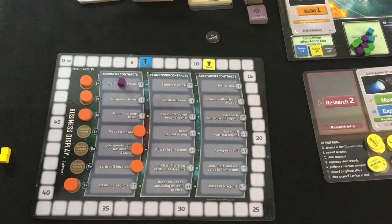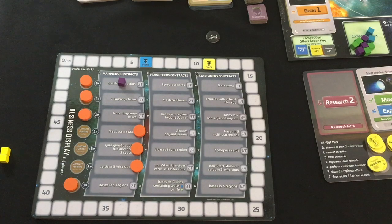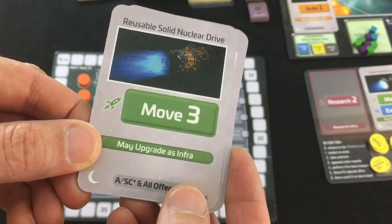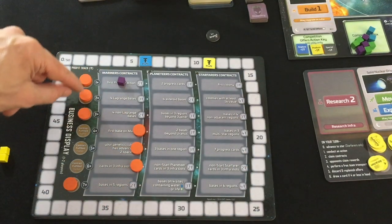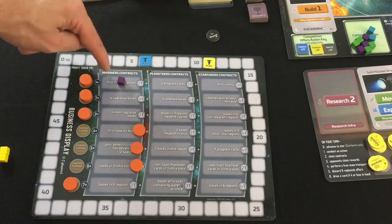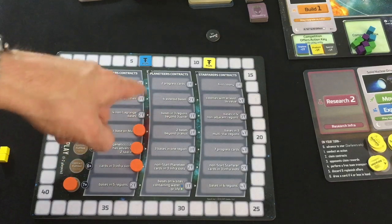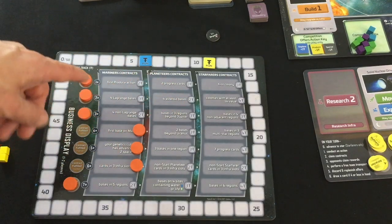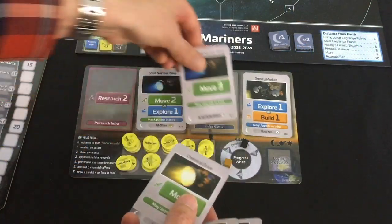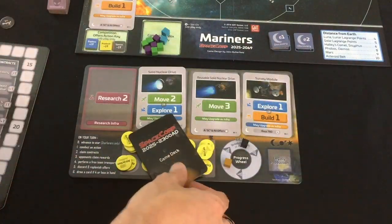With my free turn: building a base is too late since I didn't explore Halley's Comet. I could produce for no gain just to get two profit, or replace my move-one infra with move-three to set up better for the next era — all infrastructure carries over. Looking at the unfulfilled contracts, the tokens staying will gain more profit for them. I'm set up to get two progress cards anyway. So I replace move-one with move-three, and the old card goes to my hand. The first era is over.